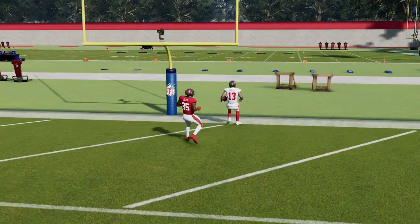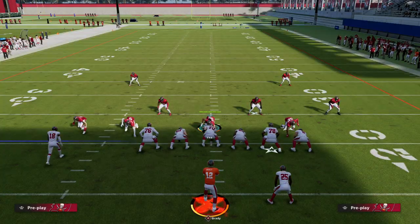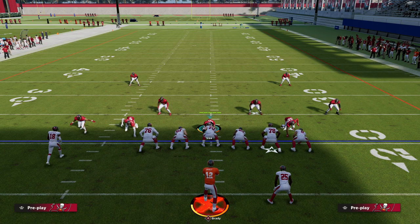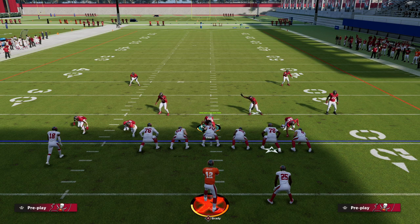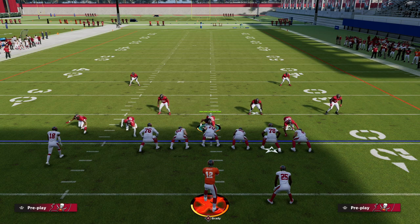Thanks for watching. We're going to be breaking down a full ebook on the Trips Tight End formation in the first couple of days of Madden 23 — I believe it's going to be the best offense this year. If you're in the Patreon membership, you'll get access to our Madden 23 blitz resource guide that teaches you how to blitz out of every single formation in the game. Make sure you're in there, and if you want to sign up for the Patreon, the link is down in the description below.